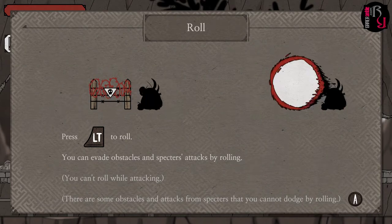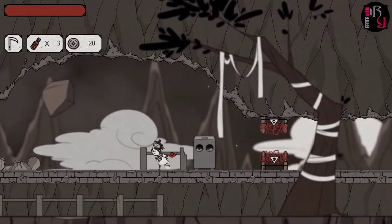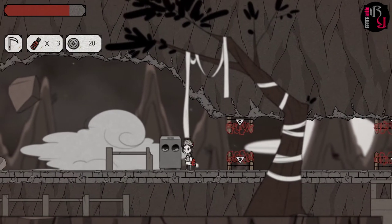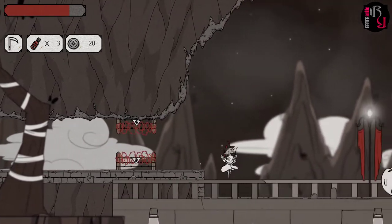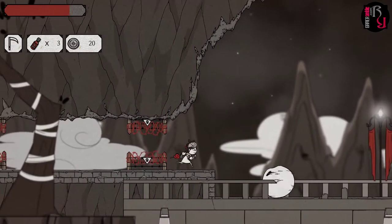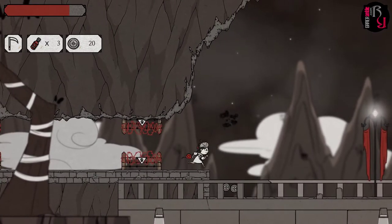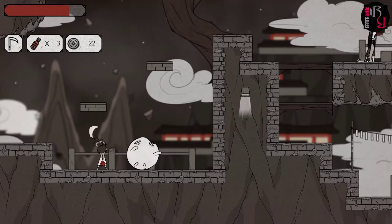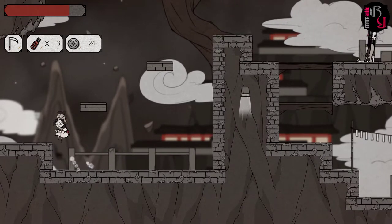Press the left trigger to roll. You can evade obstacles and Spectres' attacks by rolling, but you can't roll while attacking. There are some obstacles and attacks from Spectres that you cannot dodge by rolling. Left trigger — it's something that's going to be important for bosses. Luckily all the Spectres in Purgatory drop money — basically just mugging them all now.